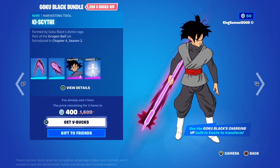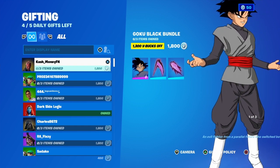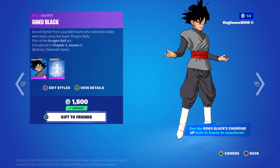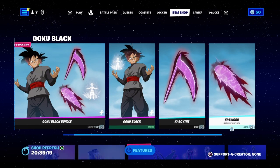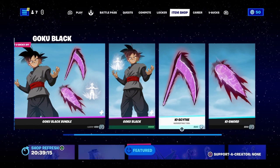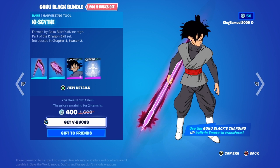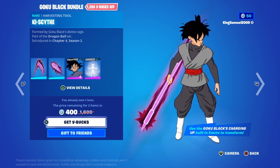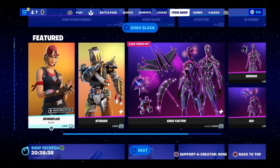If you want the bundle it is 1800 V-bucks. The skin alone is 1500, and if you want the two other items they're 400, which is half off. Basically, if you were to buy everything separately it would be about 800 plus 800 that's 1600, plus 1500 for the skin — that's roughly 3100 V-bucks. So the bundle at 1800 is a big deal; get it while it lasts.